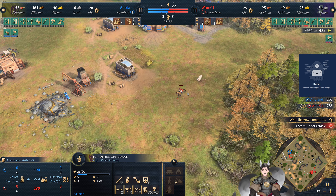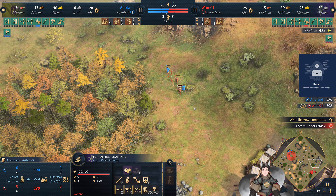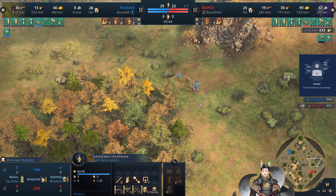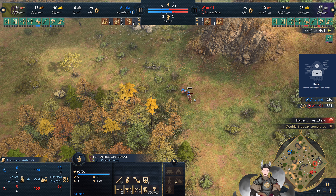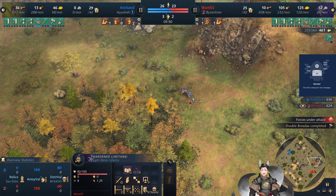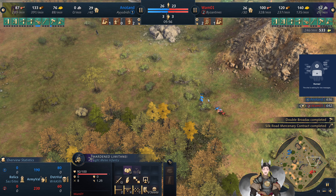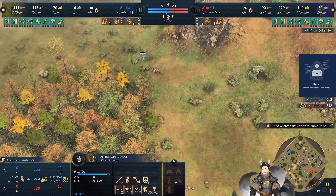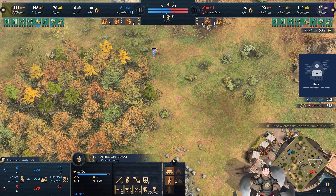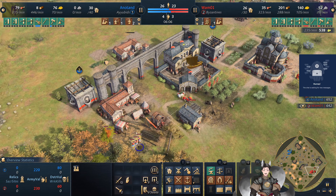Lunatami do cost 10 more resources but only have 10 extra health, not 10% more. They also cost 80 food and 10 wood rather than the 60 food and 20 wood of the Harden Spearmen, so they cost more towards food, which is easier to collect since wood has diminishing returns.